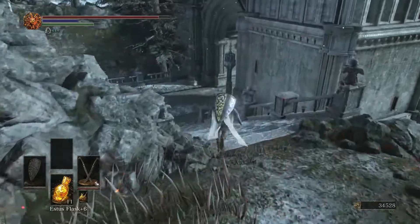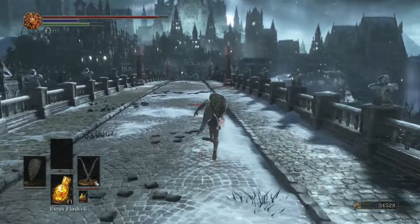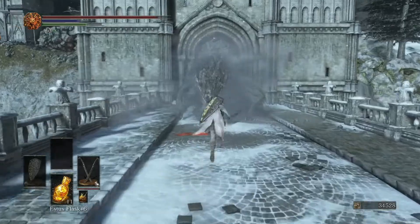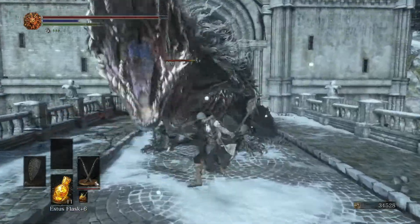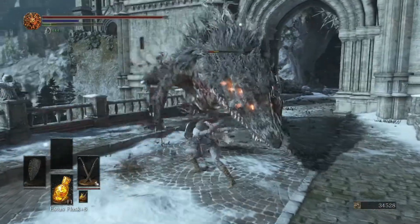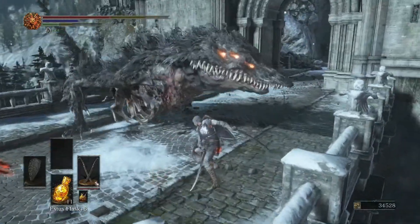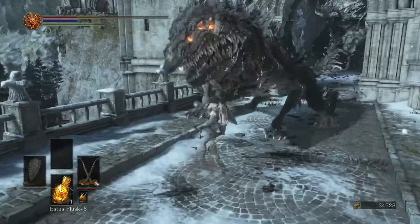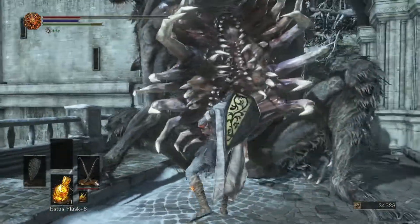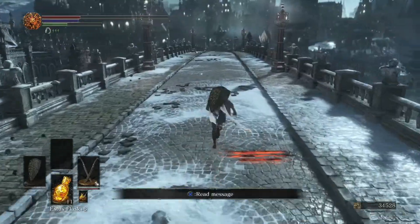Light the bonfire. If you go past this bridge and walk a little bit forward, we're going to get invaded by a Pontiff Beast. These things are pretty dangerous, so be a little more careful when dealing with them. I managed to mess with it before it did much damage on me. I got the critical attack off — it was sitting on one health, that's why I was getting greedy. With the Pontiff Beast dead, we're good.